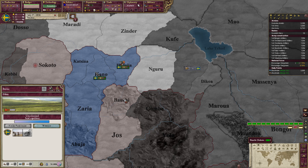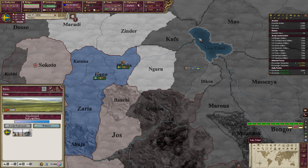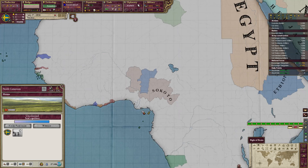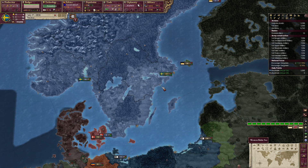We are colonizing this state because it has a life rating of 35, so you can colonize this at the start of the game when you border it. For example, this one we cannot colonize until the 1870s, and this one with 15 rating is also going to be really hard to colonize.